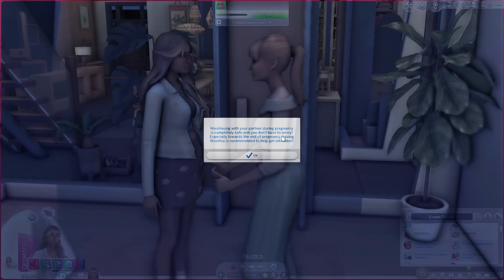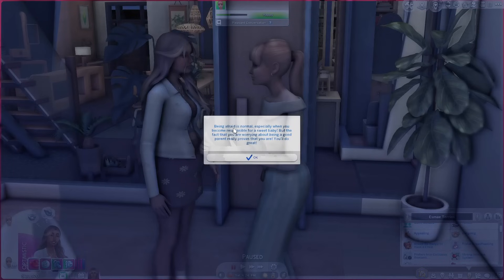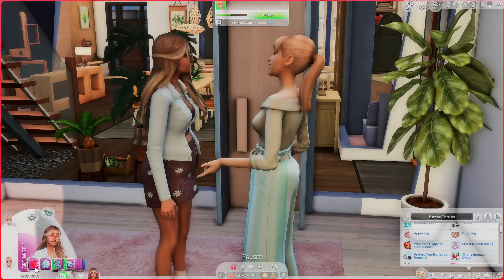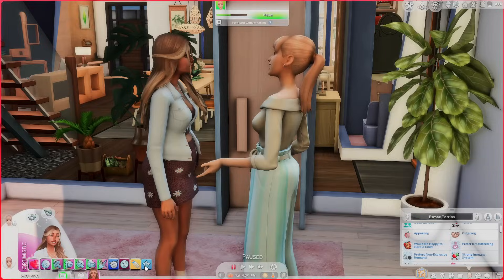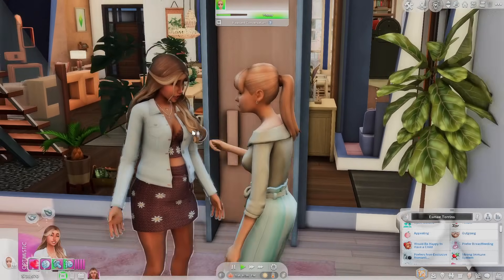'Woohooing with your partner during pregnancy is completely safe and you don't have to worry, especially towards the end of pregnancy. Having woohoo is recommended to help get into labor.' Then we talk about breastfeeding: 'Being afraid is normal, especially when you become responsible for a sweet baby. But the fact that you're worrying about being a good parent really proves that you are — you'll do great.' So then let's go ahead and vent your feelings. She's feeling optimistic now from talking about fears with the doula. 'It's not very easy to talk about these things, but it really reassured me.' And from talking about breastfeeding: 'I'm still undecided about which type of feeding to choose for my baby.' The doula responds: 'Feeling like this is totally normal, but don't worry, you're not alone. Whatever you need, ask me.' I love how supportive the doula is.